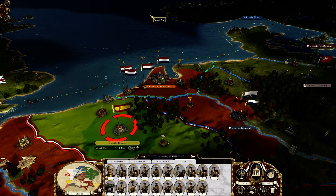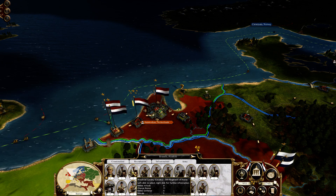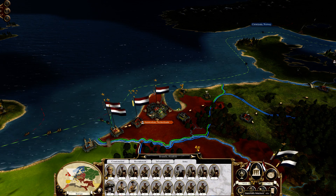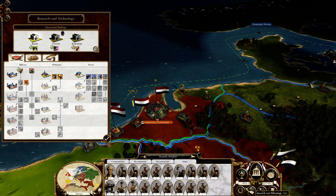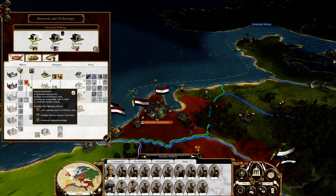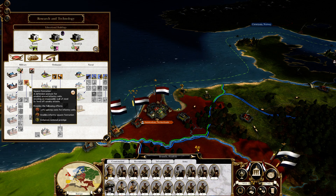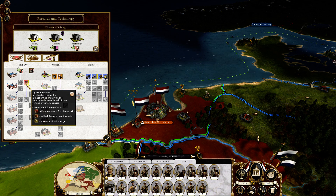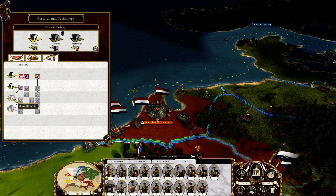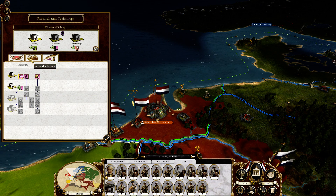They can bring more than that — they have one, two, three, four, five, six units of horse. But we should have square formation developed, and that will greatly help us to reduce them to nothing. We are going for the classical university here, completing in five turns, which is very fast.